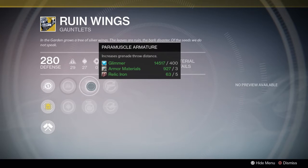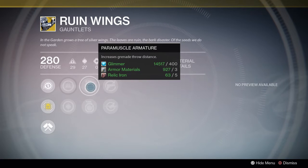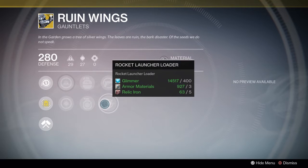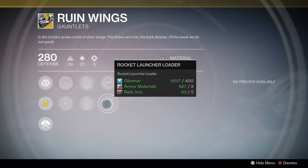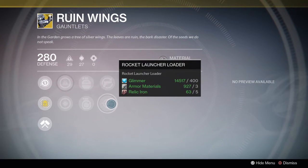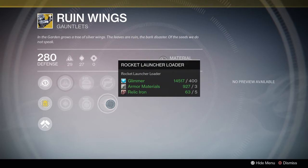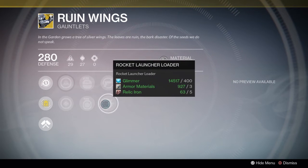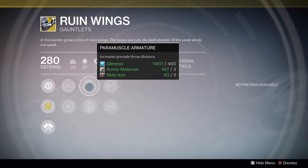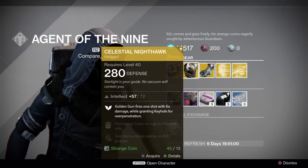Who doesn't want more heavy ammo? Then you've got Para Muscle Armature, which increases grenade throw distance — I was just using this the other day with my Titan and you really don't appreciate it until you play with it. Rocket Launcher Loader increases the reload speed of rocket launchers — they've got a typo there. Fix Impact Induction gives bonus grenade energy on melee hits, which is pretty good too. I'd probably go for the Para Muscle Armature. Grab Ruin Wings if you're going to do some PvE.